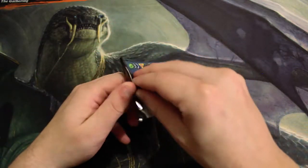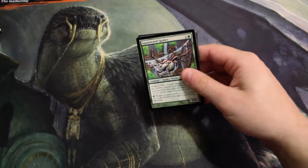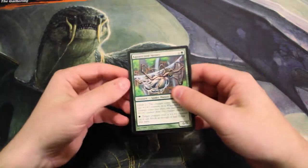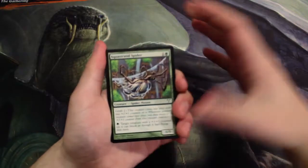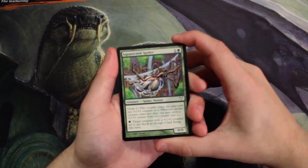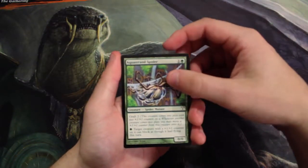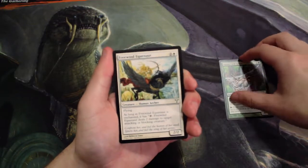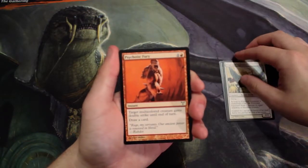I believe the most valuable card is Infernal Tutor, if I'm not mistaken, and I do believe the original Shocklands are in here as well. So hopefully we'll get one of those. If we don't, honestly I'm just happy to open these. The art, as you can tell just from this little Aquastrand Spider, is fantastic. So let's see what we get, starting off with Aquastrand Spider, a Free Wind Equinaut, and Psychotic Fury.